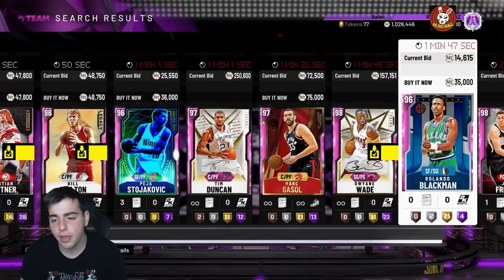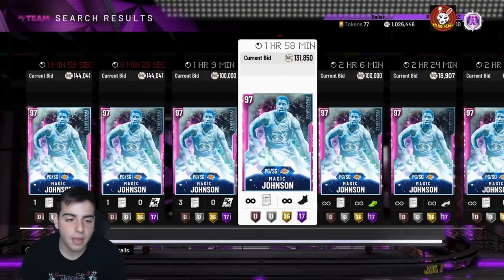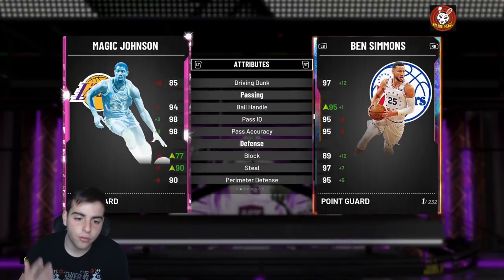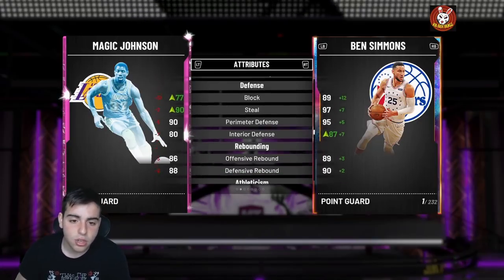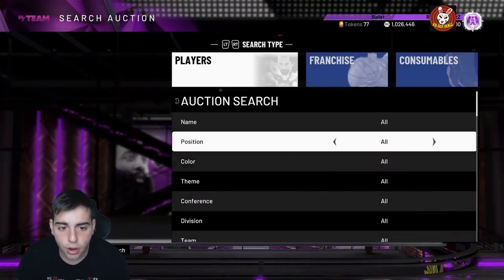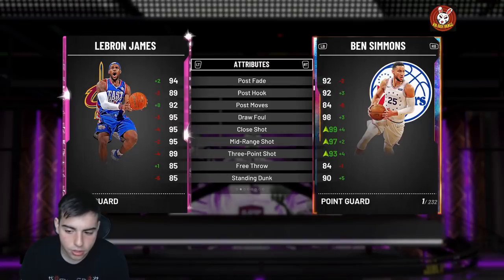You should honestly sell your cards today because I think from here on out we're going to see a market dip. One player I want to talk about that did dip and you shouldn't pick up is this pink diamond Magic. This card is straight trash — he's so sluggish, 93 speed and he seems so slow. His jump shot is garbage. If you want to pick up this card, wait, because I think his card is going to drop. A lot of point guard pink diamonds are going to drop — Deron Fox, Jimmy Butler already cheap, Westbrook, Kyrie, LeBron already dropped.